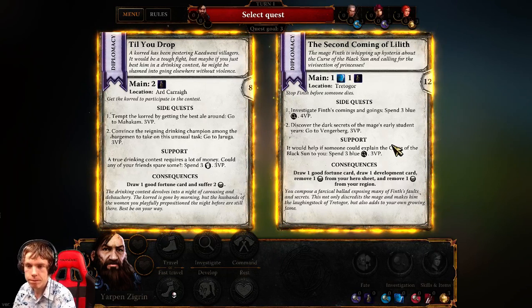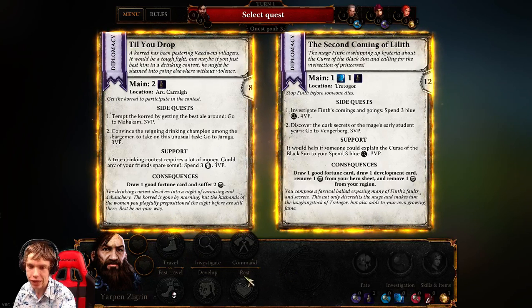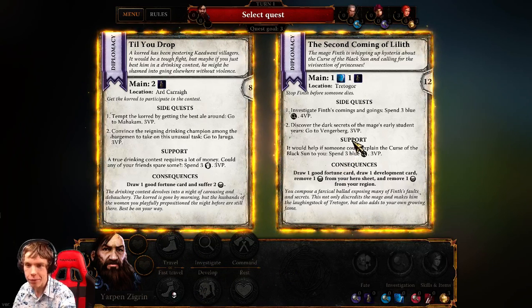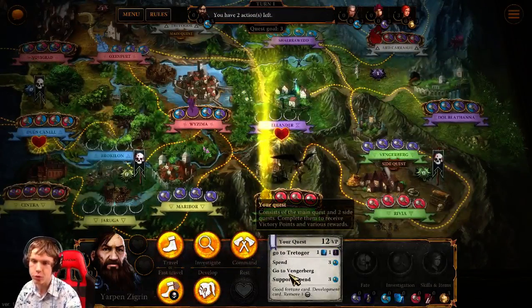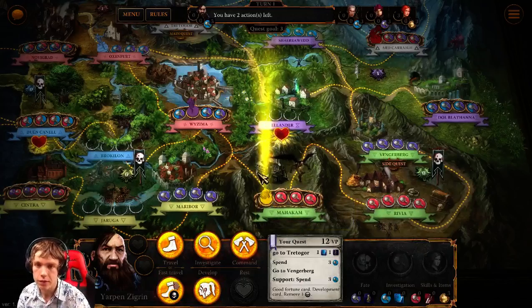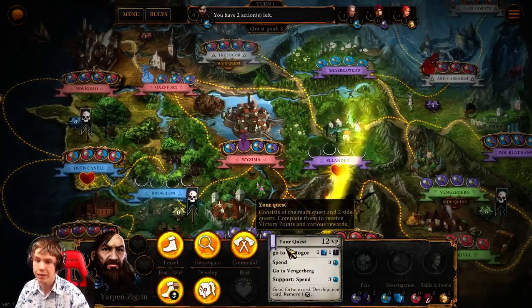That dude can take damage for like days. Oh yeah, I have two slots of damage before I have to damage any of my skills. I'm gonna take this one because it's always nice to have a quest that just tells me to go somewhere and that's it. Because I'm basically gonna be walking every single turn. It's what I do to gain lead, so I might as well go to Tretagore — it's a nice place anyway.